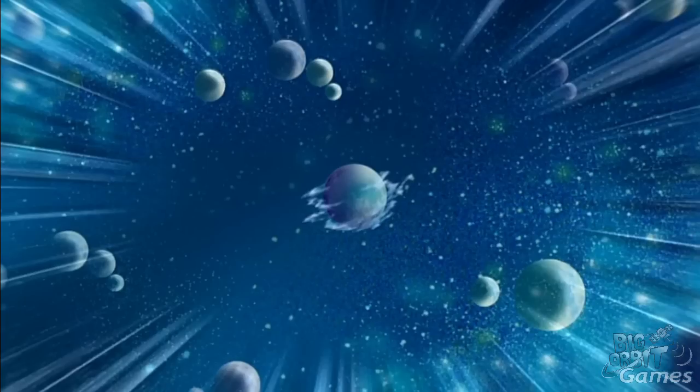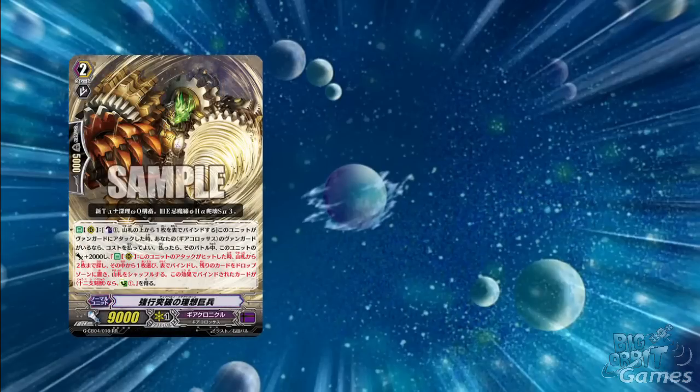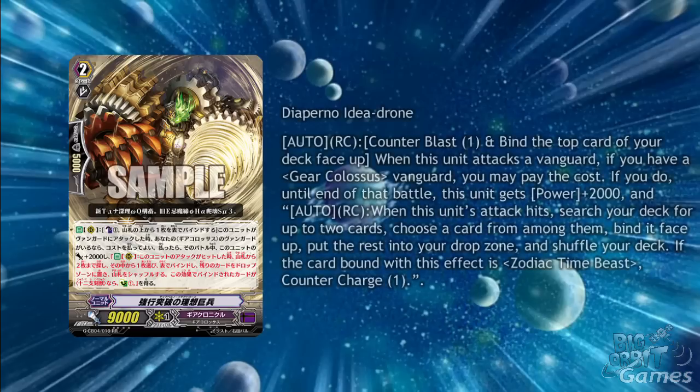Another grade 2 Colossus is Diapurno Idea Drone. There's an auto on the rear guard circle: counterblast 1, and bind the top card of your deck face up. When this unit attacks the Vanguard, if you have a gear Colossus Vanguard, you may pay the cost. If you do, this unit gains plus 2000 power until the end of the battle. There's also an auto on the rear guard circle: when this unit's attack hits, search your deck for up to two cards, choose one and bind it face up, put the rest into the drop zone, and shuffle your deck. If the card you bound is a zodiac time beast, you countercharge 1.